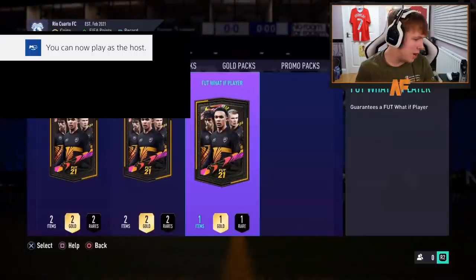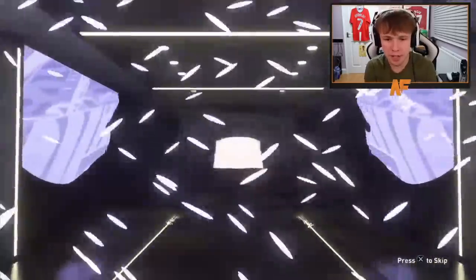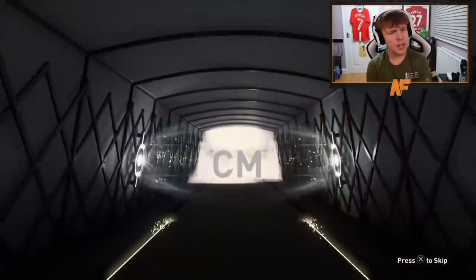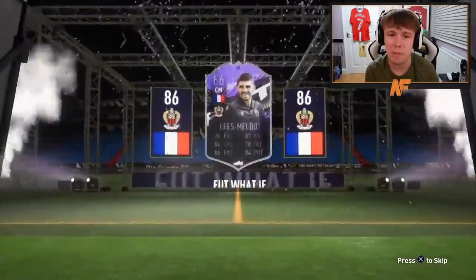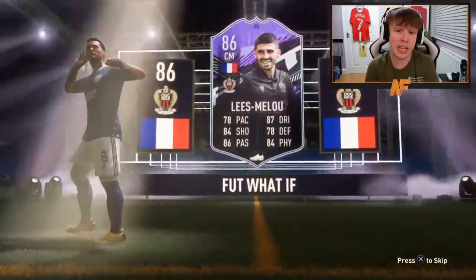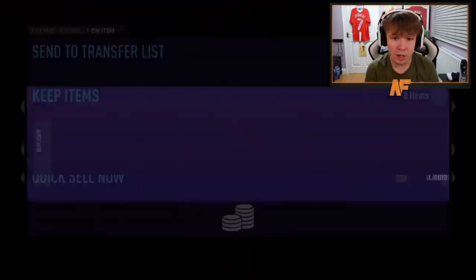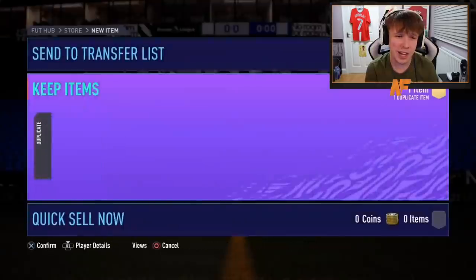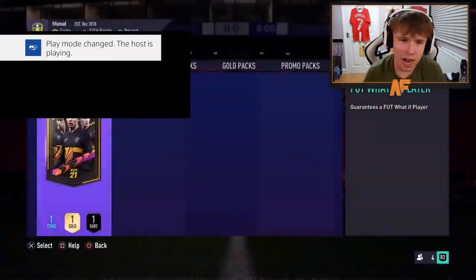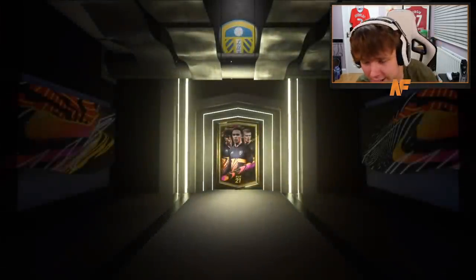Shout out to the boy Carmine, pack 13. The mood is hype right now. Unless we get another Daniel Vass - that'd be the fourth one. Touch wood. French, central midfield - Lise Mialou. As soon as I saw French I thought it was going to be Kante. What are his skills? 87 dribbling, 84 shooting, 86 passing. With an upgrade he'd definitely go above 80 pace. It's a Hullet gang card. Four-star, four-star - but sadly it's a duplicate.